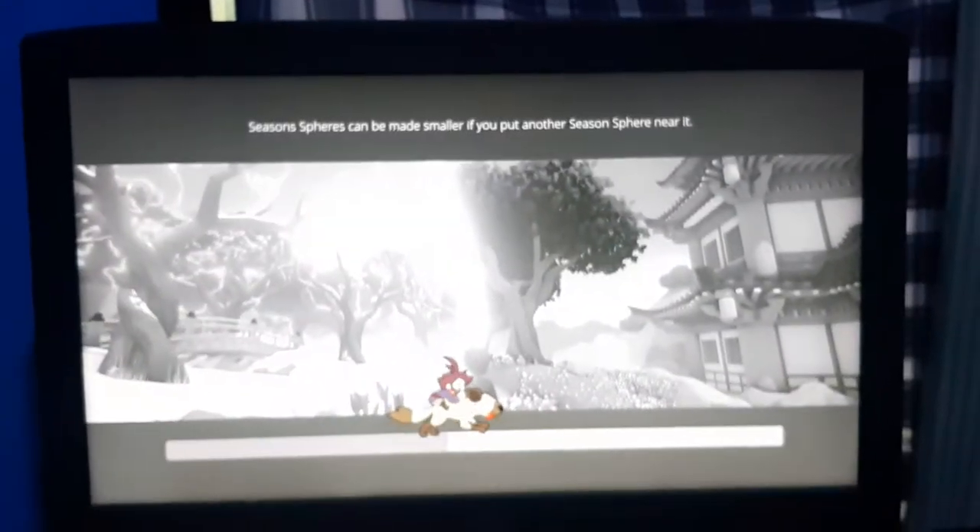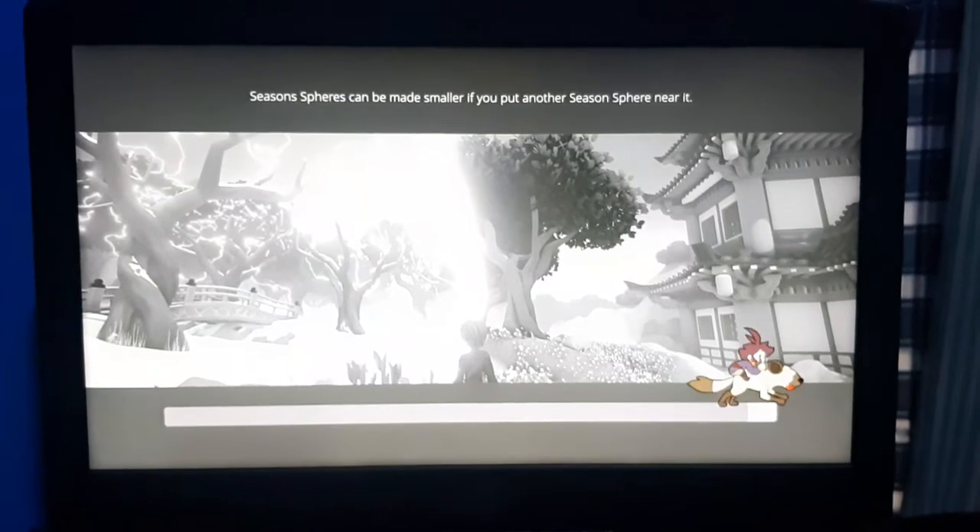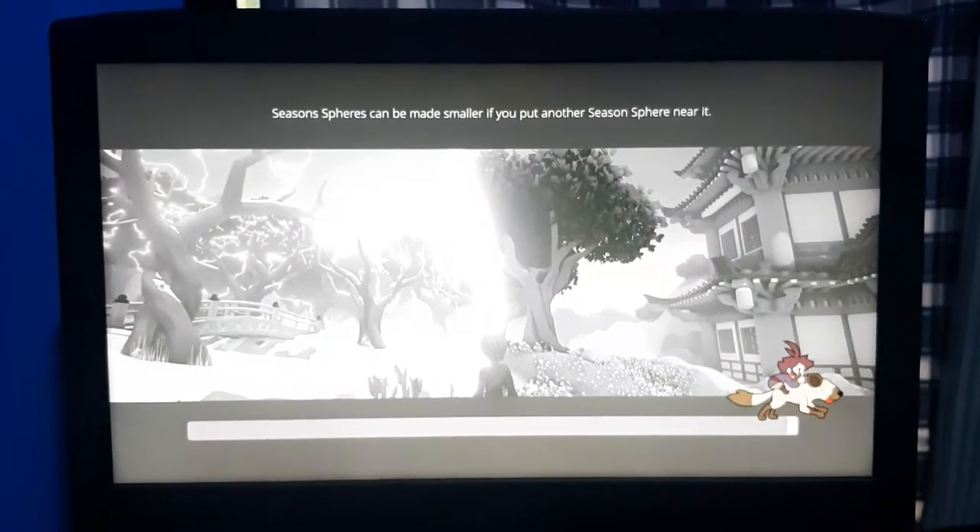The subtitle should then appear. Let's say I want a new game. I believe that this software, the part handling subtitles, forgot to set the subtitle every time the game starts. See? The subtitle appears finally. That's weird.